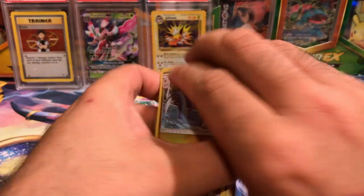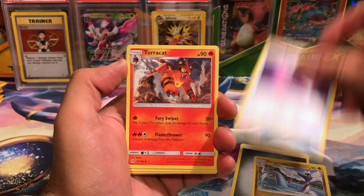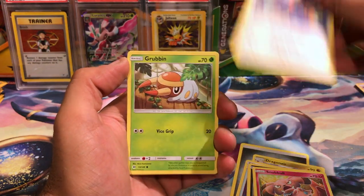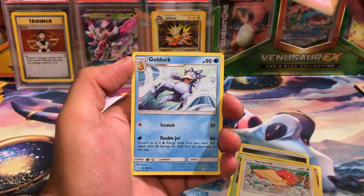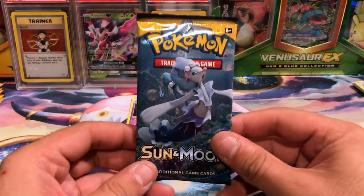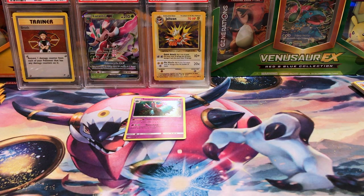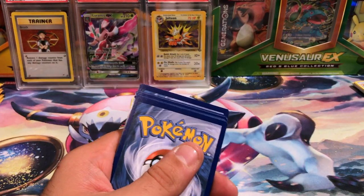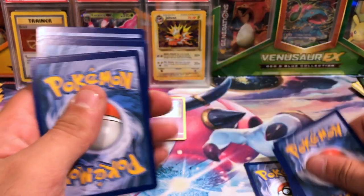That is ridiculously unbelievable — no code card again. I really hope that the Pokemon Company sees these videos and does something to correct the theft of the code cards. What if you bought them for the codes and there was no code in there? You legitimately aren't getting your complete value out of what you're buying. I don't appreciate that.